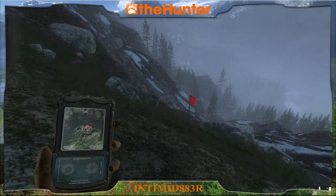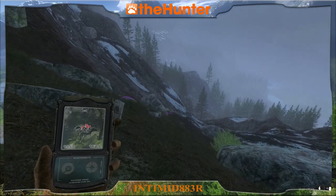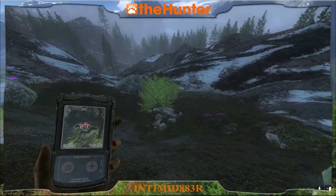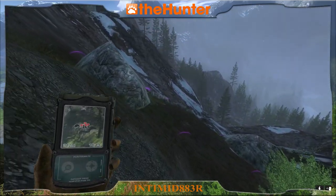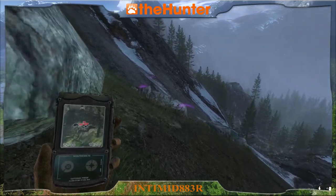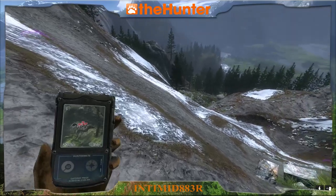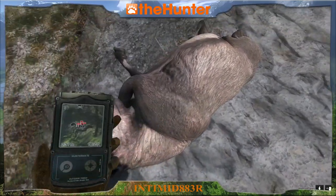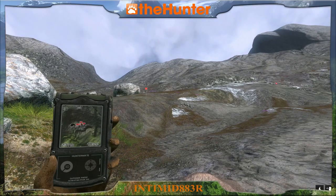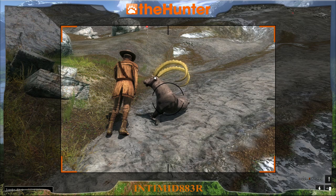We just fast traveled to the bottom of the hill. As you can see there's ibex tracks everywhere — there were several others down here we just couldn't see them from where we were at. We'll walk over here and pick him up. Moment of truth — let's see what we got. Not bad: 389.9. Not a very big animal but he'll do.